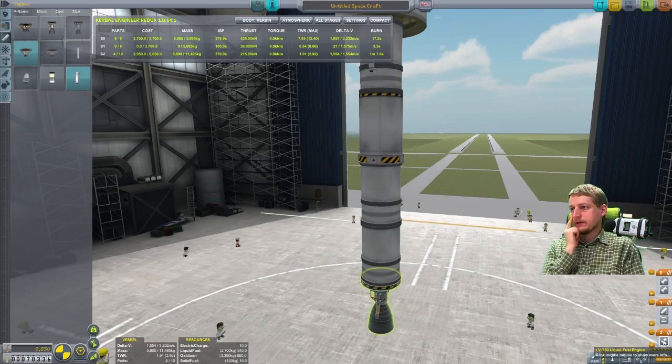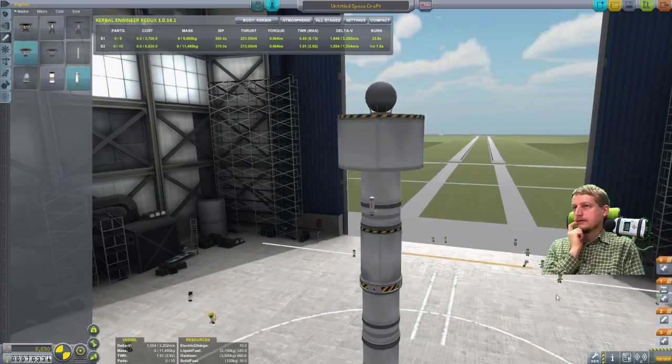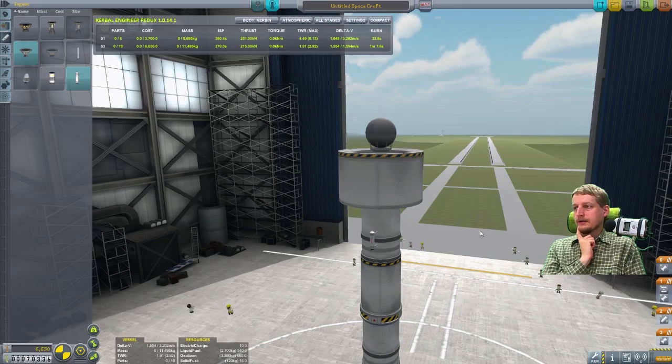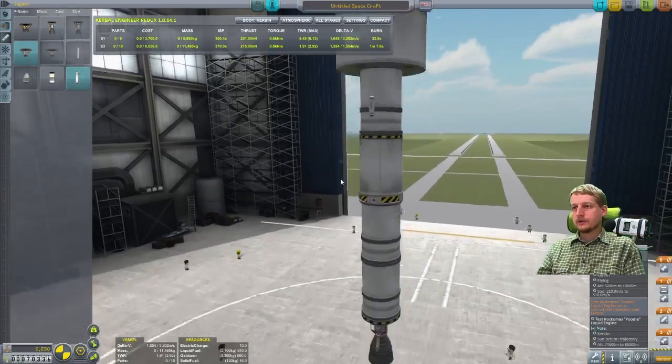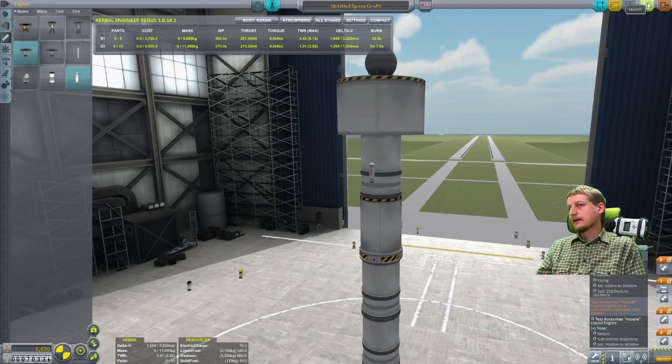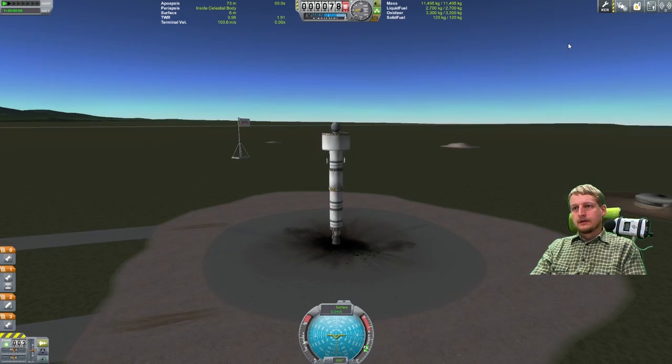Two tanks with LV-T30, one tank LV-T30, two separatrons. We will start with one engine, then have a stage where we test the separatrons, decouple and start the second engine, then reach high enough altitude to test the poodle engine. All of this will fly down and crash and will not be salvageable. This is just 6,600 spent to earn something over 20,000, so effectively 14,000 profit and a lot of science points.